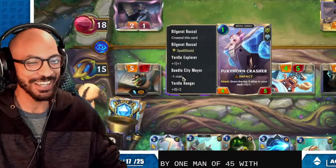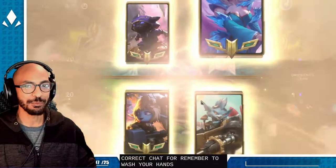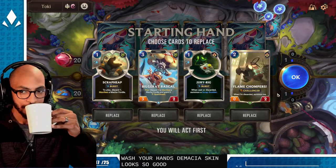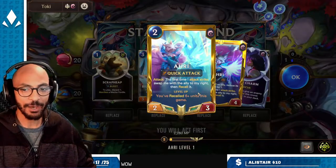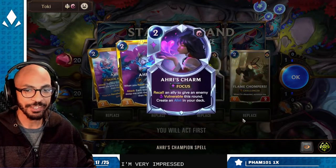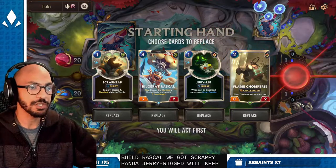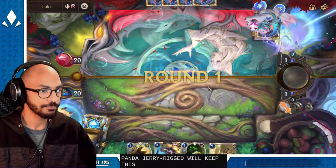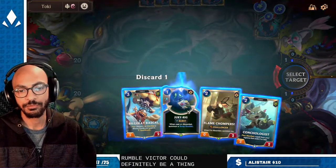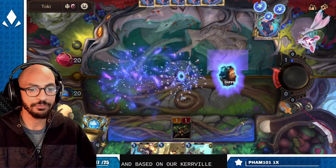My one mana 4/5 with spell shield and impact. No, this is the correct chat — remember to wash your hands. Demacia! Oh, that Ari skin looks so good. I'm very impressed by the art. We got Scrap Heap and a Jury Rig — we'll keep this. Rumble Victor could definitely be a thing. Based on our curve, we'll take Von Mech.